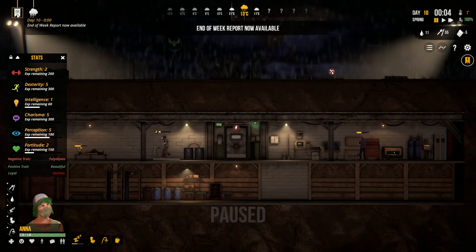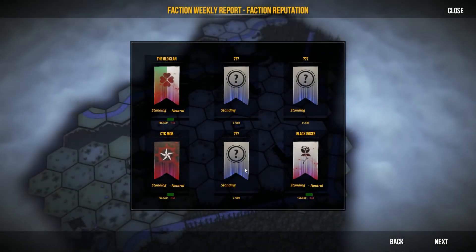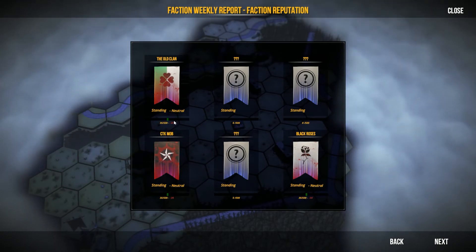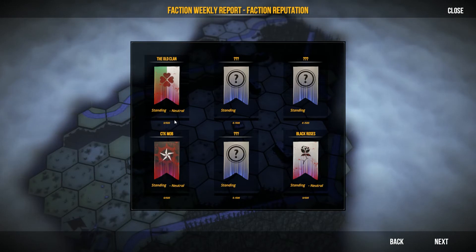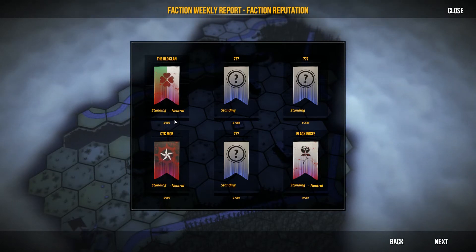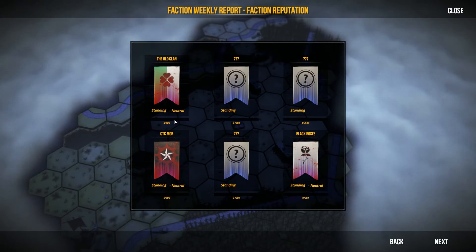Alright, this was George getting his Dex. End of week now report — and the rain is on the surface, yay! Let's take a look at the end of week report. My standing is dropping. Interesting. So if you don't keep working on your relationship, you lose it.